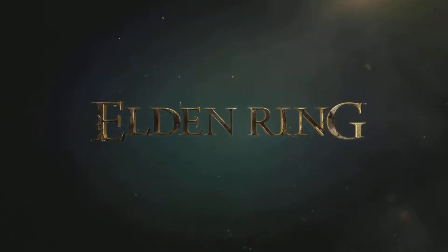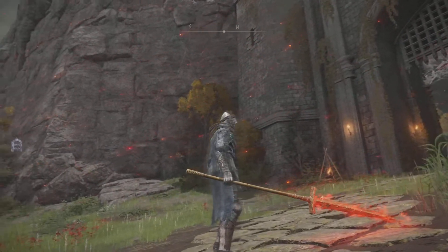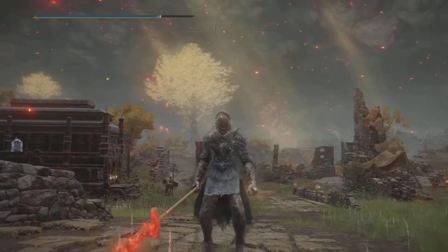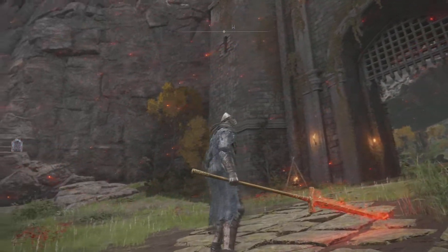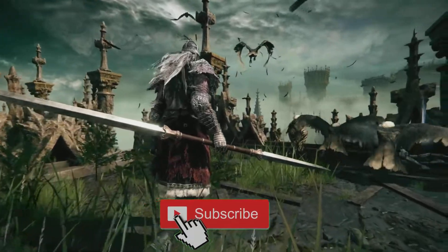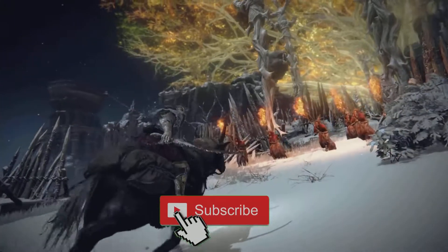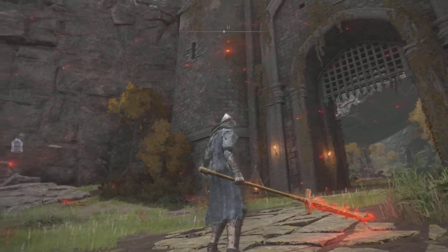Welcome back to another Elden Ring video. Today we have another cool hidden secret weapon that we're going to have to farm for in order to get, and this one is going to be really, really good. The Guardian Short Spear can be yours today, and I'll show you exactly where you need to go in order to pick it up, and we'll be doing some testing too. Without further ado, ladies and gentlemen, let's get started.